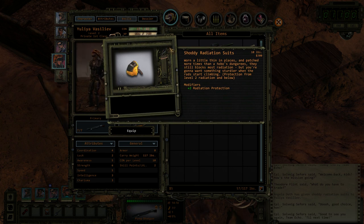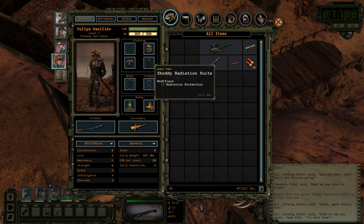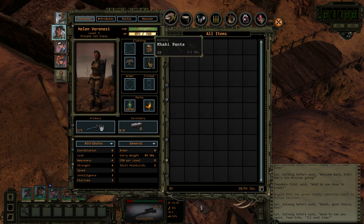'Worn a little thin in places and patched more times than a hobo's dungarees — they still block most radiation. But you're gonna want something sturdier when the rats start climbing.' Oh yeah, there's the party equipment. Now it's time to go there for real.